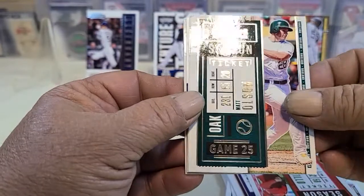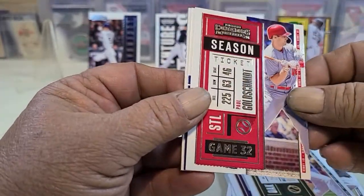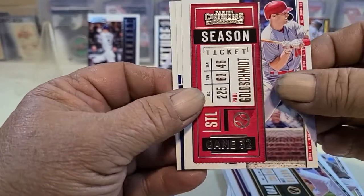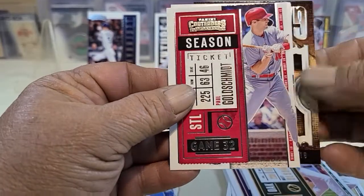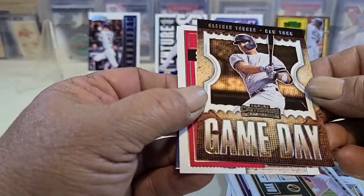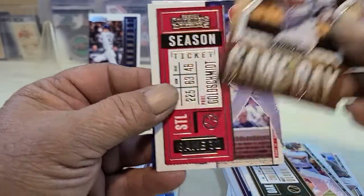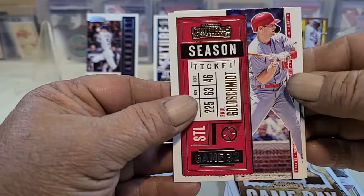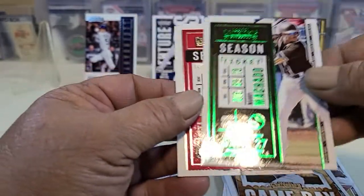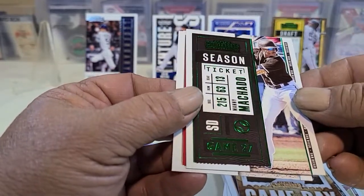Let's see what else we got — Matt Olsen, Goldsmith, a Game Day card, Gleyber Torres, and Manny Machado green parallel. And I believe that is the auto so we'll hold that off for last.